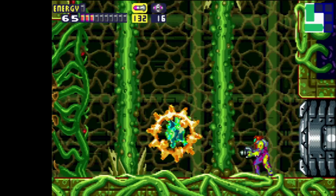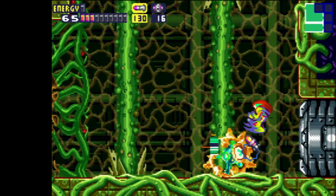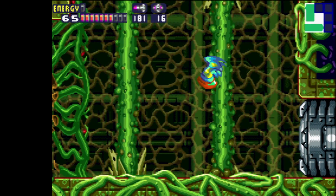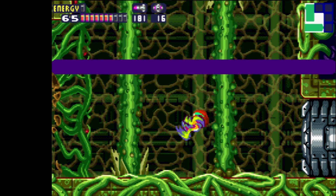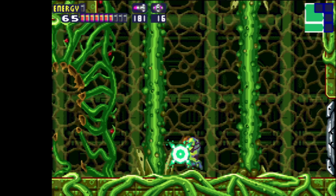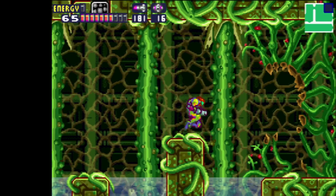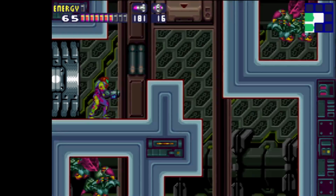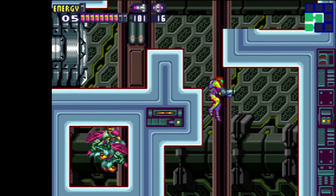Okay, one more — there we go. Plasma beam ability recovered! The beam now pierces enemies, which is kind of insane. It's also a slight damage upgrade if I remember right. And not to mention, that's the nostalgic green beam, so that's awesome. Now we have access to doors again, which is kind of nice.